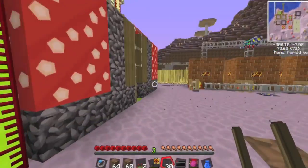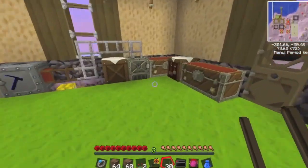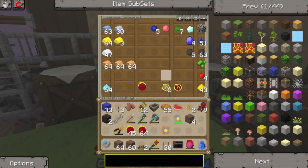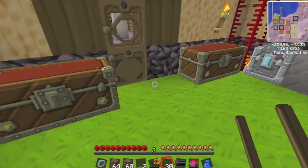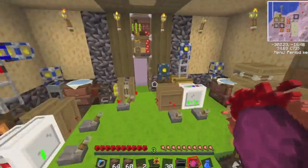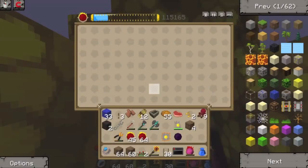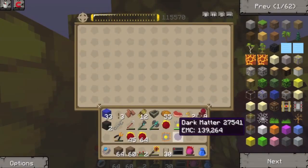Last time I think I accidentally got rid of one of my dark matter like a plonker, so hopefully I should have one piece in here. Oh no, I got rid of it all! But there's some in my alchemy bag - yes, there's a piece in my alchemy bag! Because I'm going to make red matter armour.